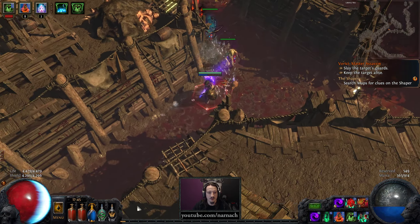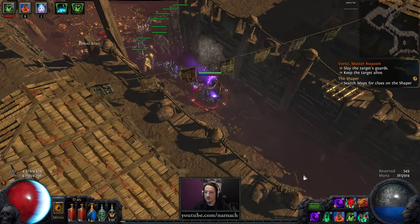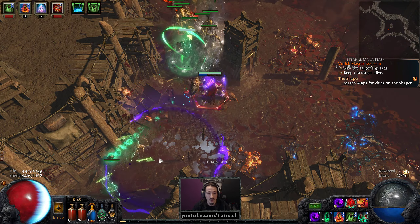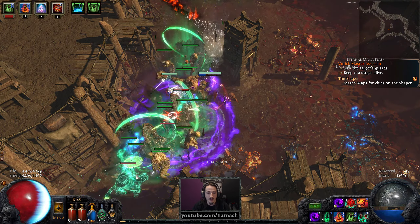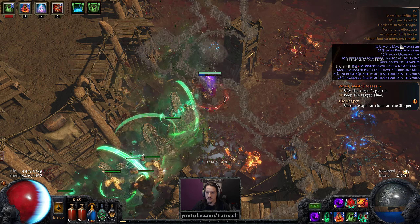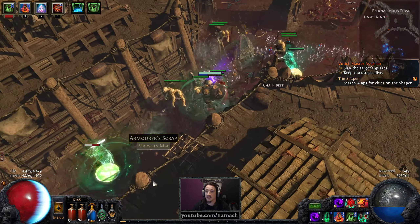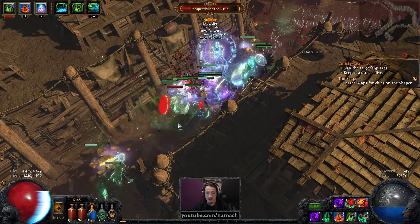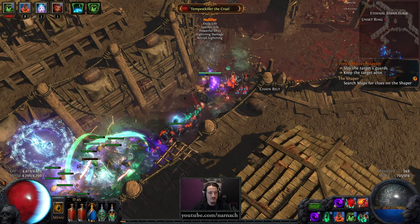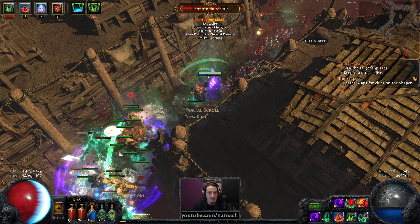Like that, like that, like that. Too bad flasks don't recharge over time when you're out of combat — I prefer quicksilver flasks, that would be rather useful. All right, we are back where we wanted to be — 50 mobs remaining, that's good. That is where we need to be. Marsha's tier 3, get away. Corrupting blood.